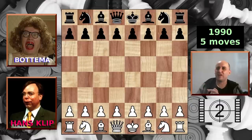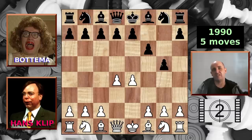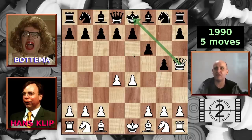In second place, we have a game from 1990 in the Netherlands with Hair Clip and Bottomer — a five-move checkmate. It seems recent, so if you know of an older game with a five-move checkmate, please let me know. We have e4 from Hair Clip, f6 from Bottomer weakening his kingside, d4 continuing to build in the center whilst Bottomer continues to weaken his kingside. Hair Clip spots the immediate and easy checkmate: queen to h5. Black's king is blocked in by all his own pieces and the queen is straight up delivering checkmate. Not so good for Bottomer, but very good for Hair Clip.